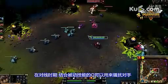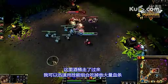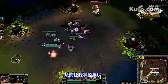When laning, try to combo Bouncing Bomb with Short Fuse to harass your opponent. Here when Gragas comes in, I can take a good chunk of his health with a quick combo, giving me control over the lane.